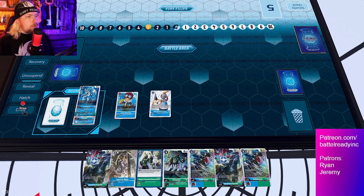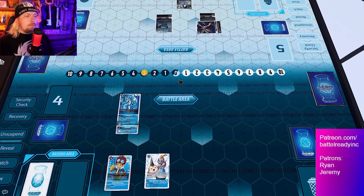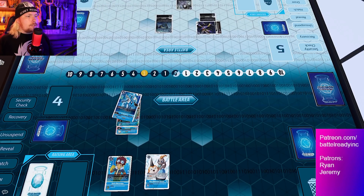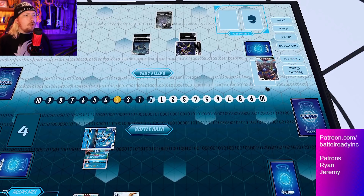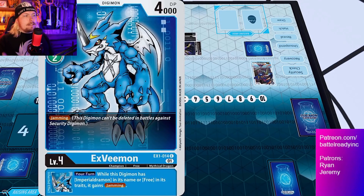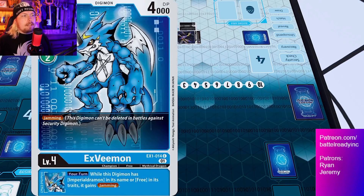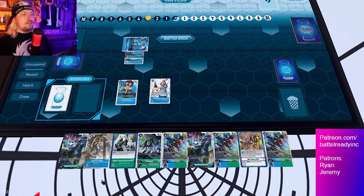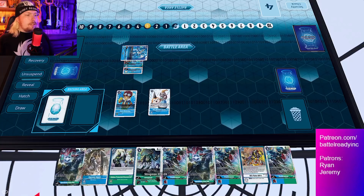Your turn: draw for turn and go ahead and promote up XV-mon. If they had a blocker at this point you wouldn't be able to attack, but that's okay. We'll go ahead and attack here — we won't trigger the Upamon effect unless we want to. We do have jamming from the EX1 on XV-mon, so he will survive. That's very important — jamming is literally one of the most important pieces of this whole combo, because at any point if any of your attacks crash into something that kills it, the whole OTK ends. Then next we play the new Stingmon.